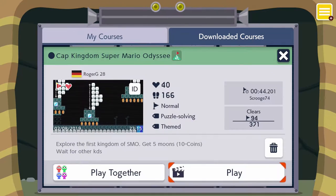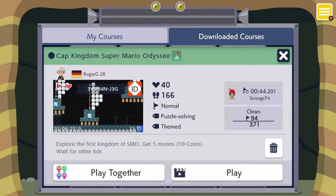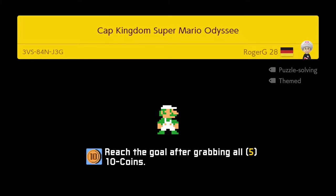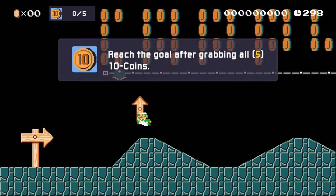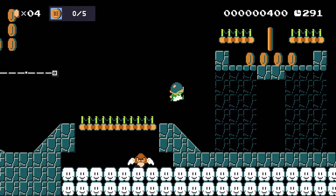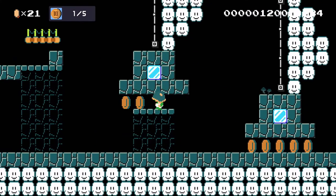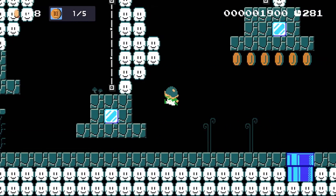We've got four more levels. This is Cap Kingdom from Super Mario Odyssey by Roger G28. The ID is 3VS84NJ3G. We have to explore the first kingdom of Super Mario Odyssey, get five moons which are ten coins. It's sort of like an exploration one where we have to get a bunch of moons. These just really make me want to play Super Mario Odyssey again, to be honest. I love this music though — it's so good.